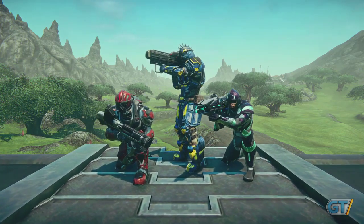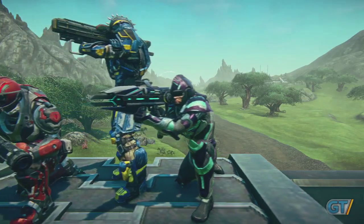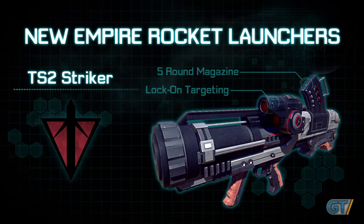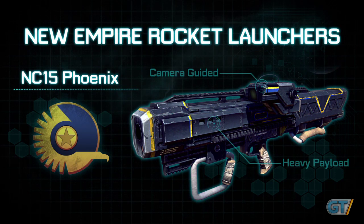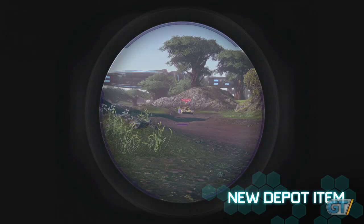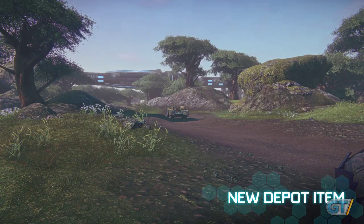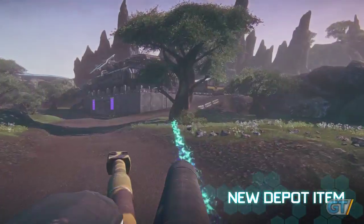We'll also be adding three new rocket launchers that will go live around the middle of March. These are reimaginings of the original Planetside's Empire-specific rocket launchers: the VS-22 Lancer for the Vanu Sovereignty, the TS-2 Striker for the Terran Republic, and the NC-15 Phoenix for the New Conglomerate. The VS-22 Lancer will have a charge-up mechanic — you can charge up to three levels, each dealing more damage than the previous. And yes, the VS-22 Lancer will have a laser beam particle effect.